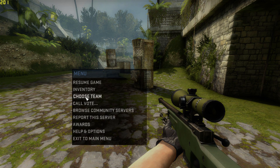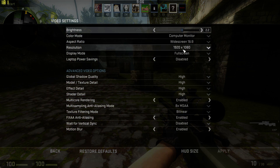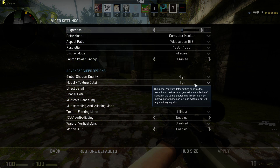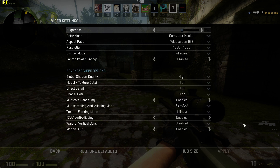Let's get into our settings — options, video settings. We're on 1920x1080, full screen. Everything's set to high, enabled, and anti-aliasing is maxed out currently. V-Sync is off, Motion Blur is on.